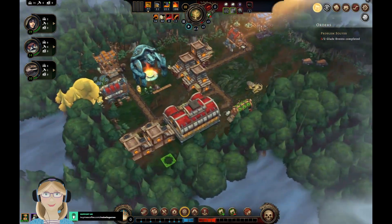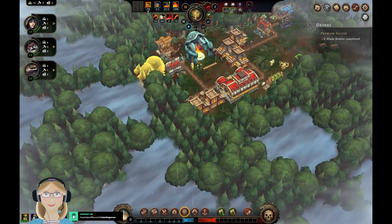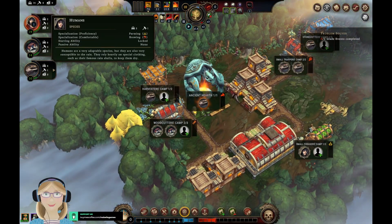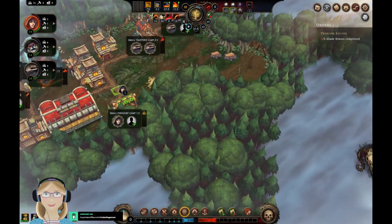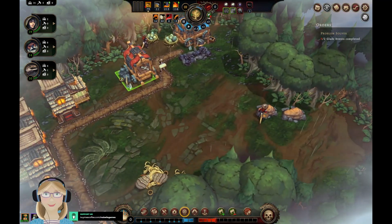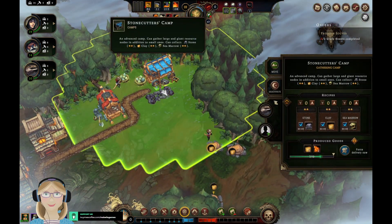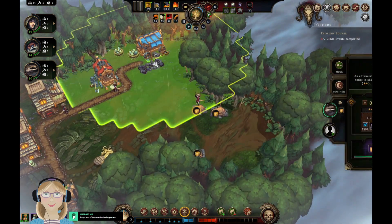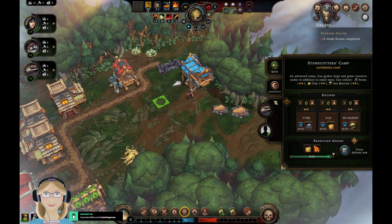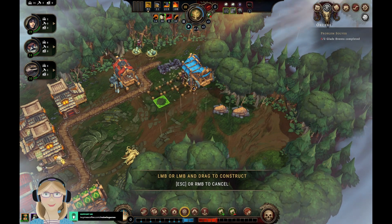Before the queen gets too ticked off we need some glade events — two of them to be specific. We can put you at a harvester camp, stonecutter, or the forger. We're going to put you with the forger — that seems to be something humans are good at. The stonecutter camp we should move a little more over this way. We'll put down a little more path too. I know the queen's mad — she's gonna have to hold her horses, I'm learning!